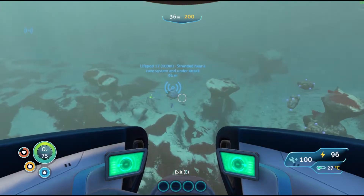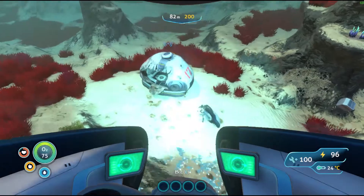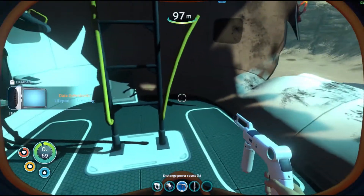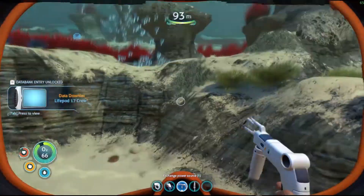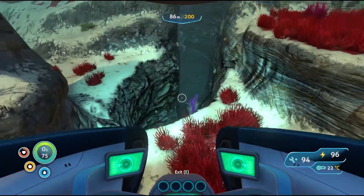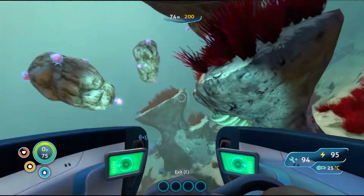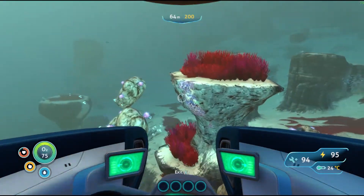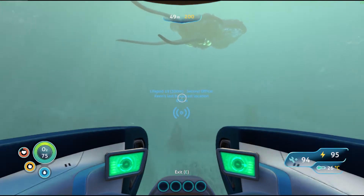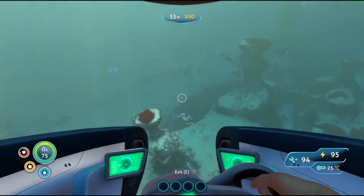Alright, we're here. So this is LifePod 17. There is a Seamoth fragment here and a PDA. That's basically it. But what I also want to do is build a base in the Jelly Shroom caves. I think that would be really cool, and there are thermal vents down there, which means we can use thermal plants to get power. We shouldn't run out of power ever, and it would just be a really cool place to build a base - I've always wanted to build one there.